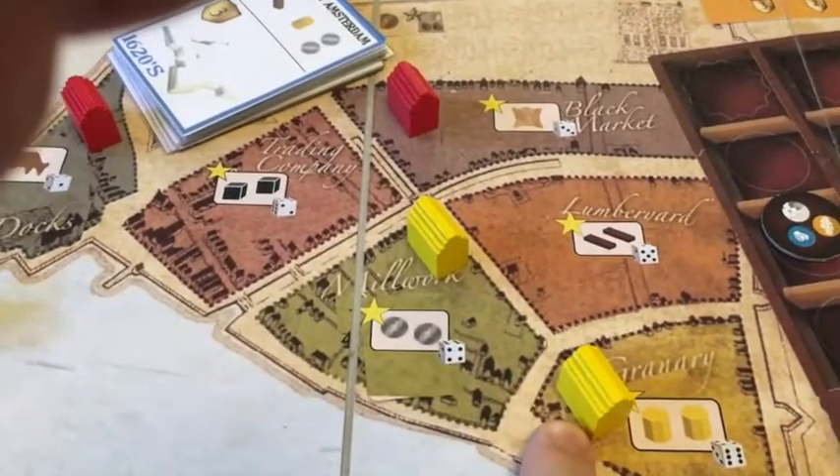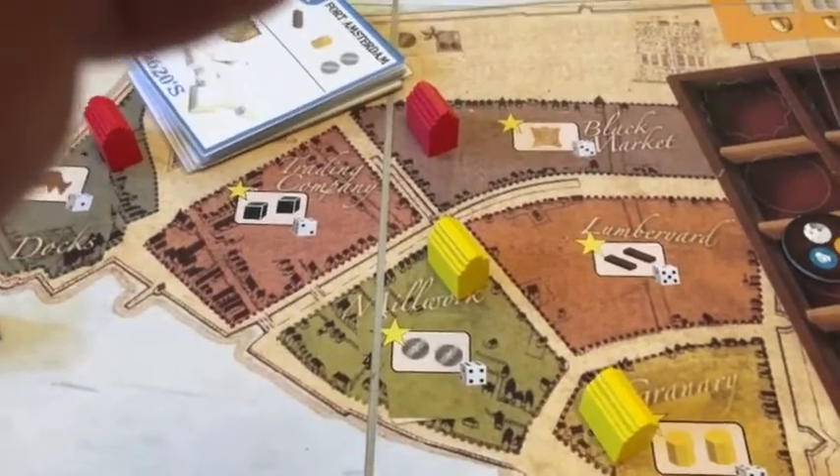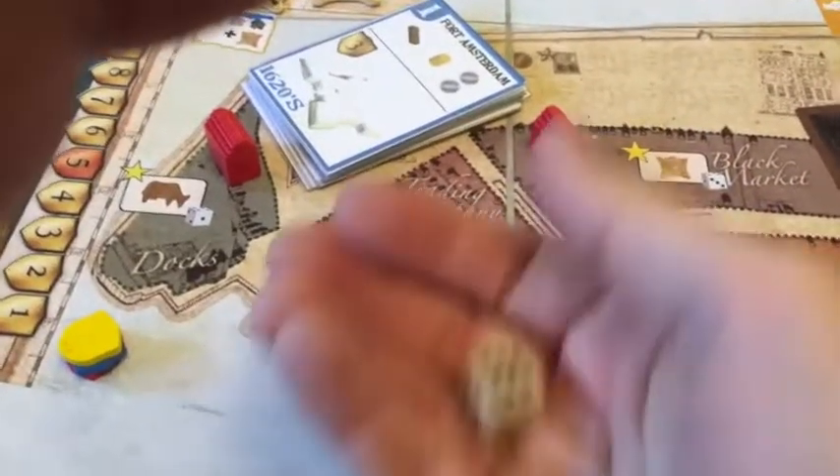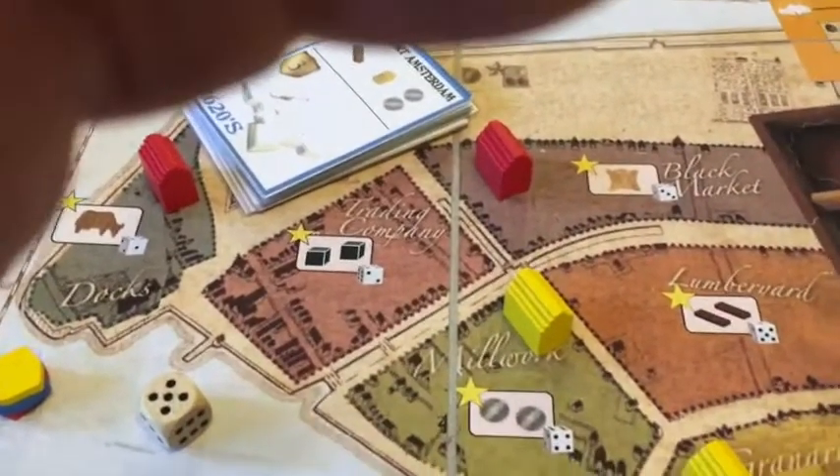So instead of scoring, they build three houses automatically. They don't have to pay wood or use any resources — they just build them, according to the die roll.